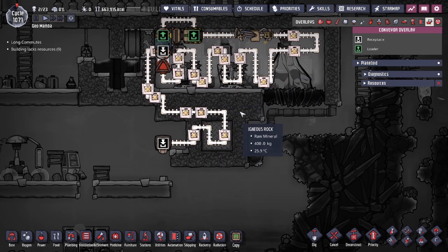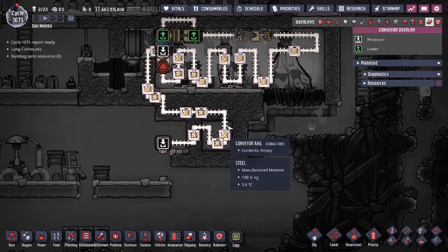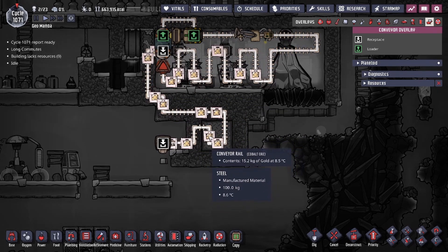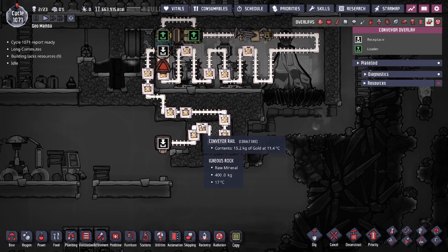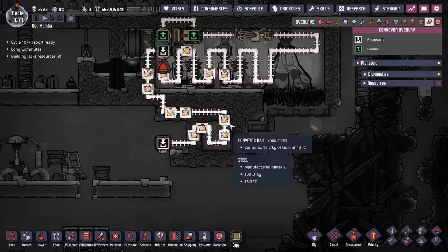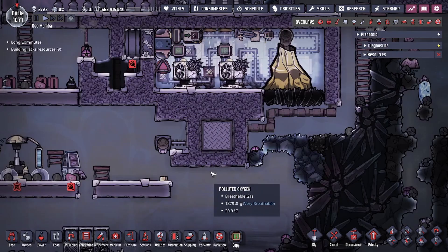On average this should have the gold come out around 15 to 20 degrees Celsius with these settings. Some volumes might be less than 20 kilograms — as you can see that one at 20 kilograms is around 10 degrees, and it gets a little bit warmer. But between eruption periods there's enough time to re-chill the metal tiles, and everything works out pretty fast.